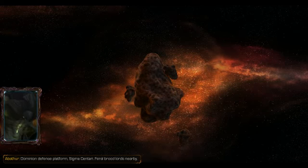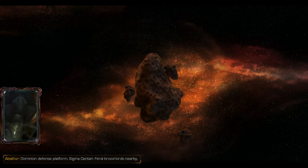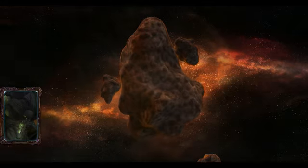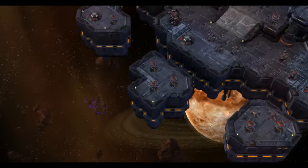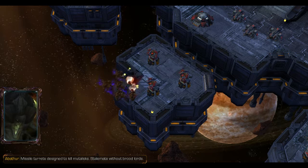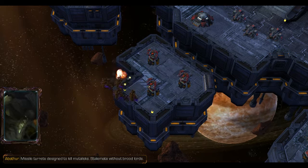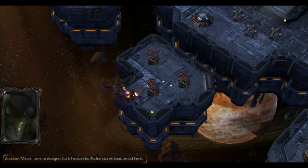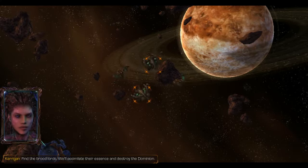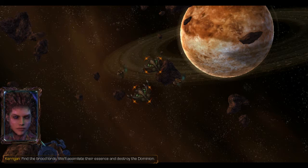Is that a meteorite? What the hell — it's a meteorite, or an asteroid. Missile turrets designed to kill Mutalisks. Stalemate without Broodlords. Find the Broodlords — we'll assimilate their essence and destroy the Dominion.